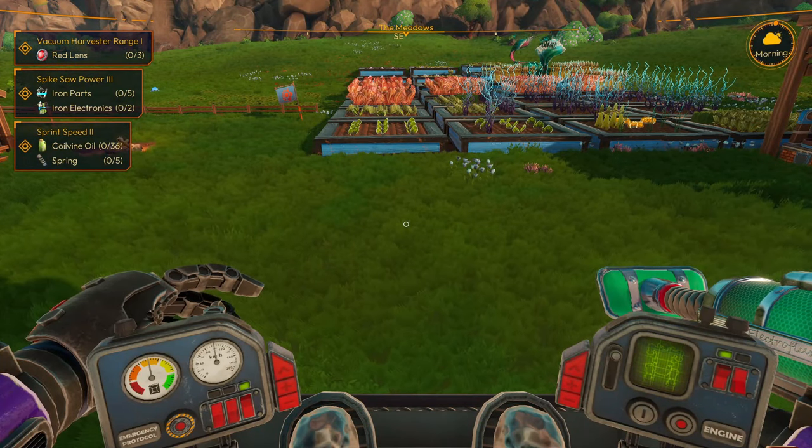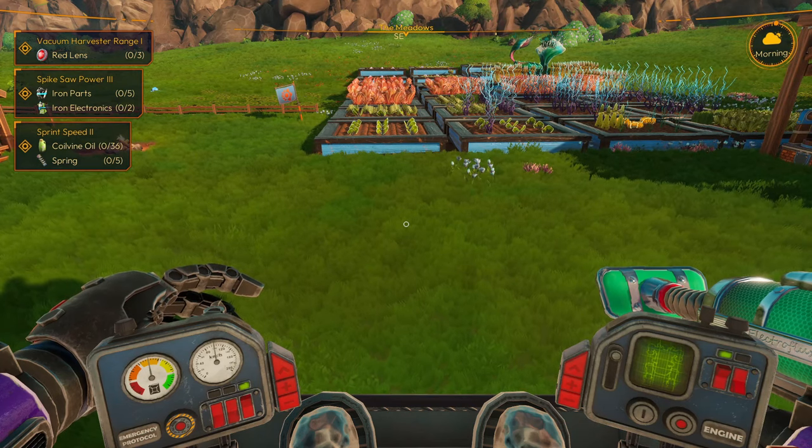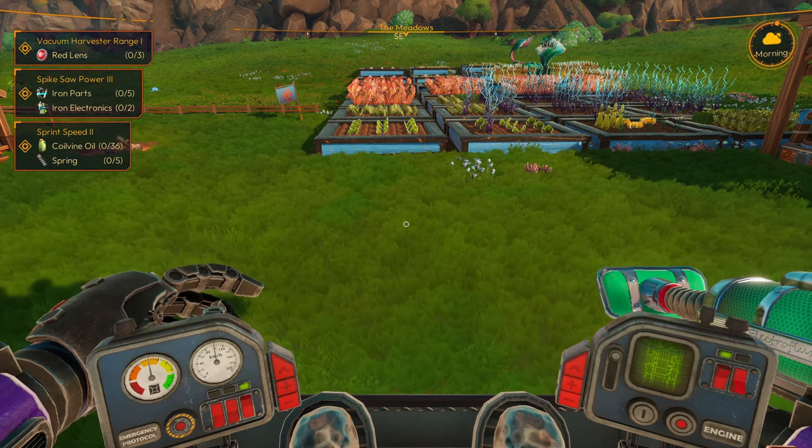The next tip is to do exactly the same thing as what you do with the crafting, but do it with watering your crops. Because if you water them just before you go to sleep, when you wake up they're going to have better growth through the night.